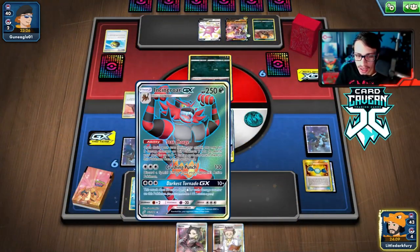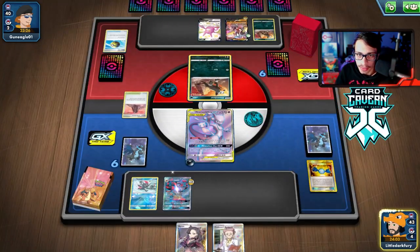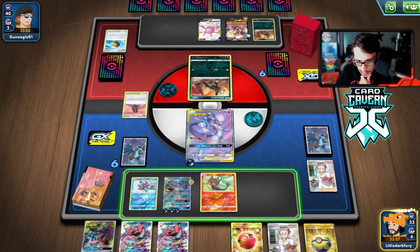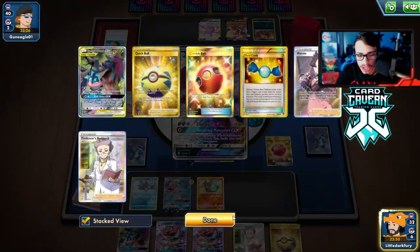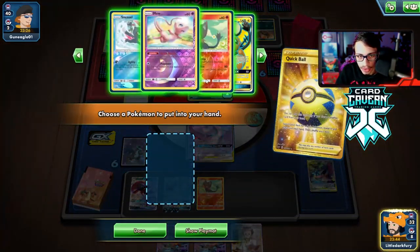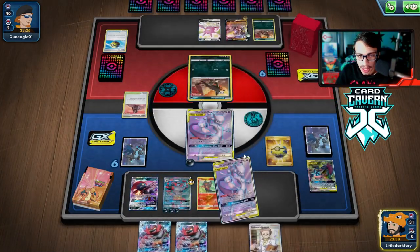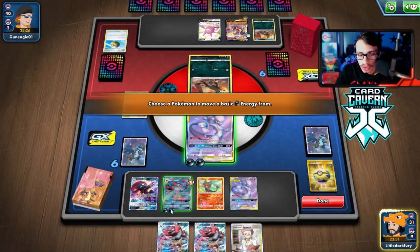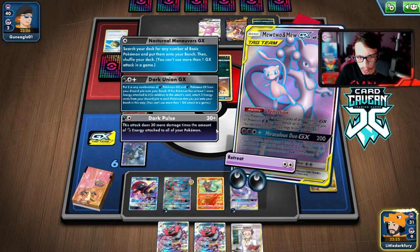We drew the Cherish Ball! PTCGO RNG is on my side today. We actually got an Incineroar in play turn two - let's go! No Boss plan to kill anything yet, but we can Cherish Ball for Weavile. Greninja is already in there. We'll Quick Ball for another Mewtwo. We can rock with one Incineroar - we might get Marnied anyway. We take the Rare Candy from prizes. Dark Pulse knocks out Houndoom for 150.